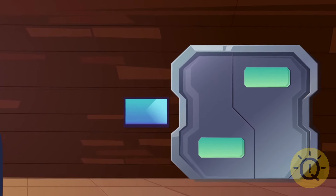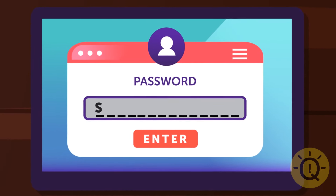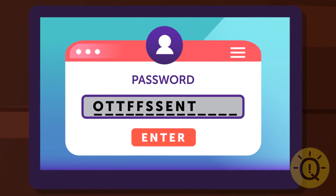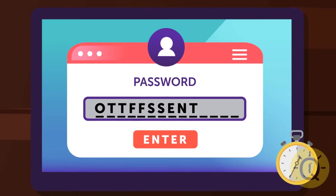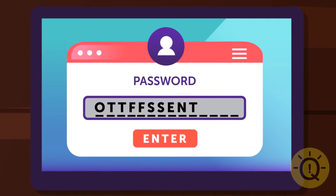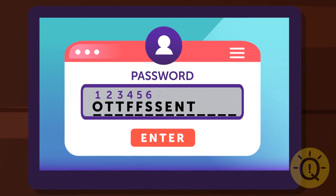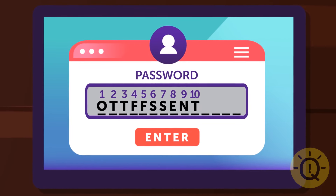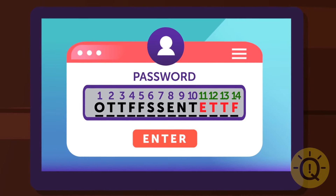Another door requires a passcode. You should continue the sequence: O-T-T-F-F-S-S-E-N-T. Each letter is the first letter of the numbers one through ten. The last letter stands for 10. So the next four are E-T-T-F for 11, 12, 13, and 14. That's correct. The door clicks open.